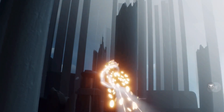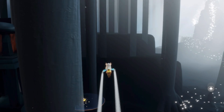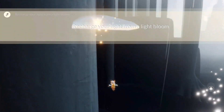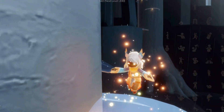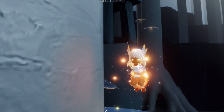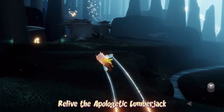To recharge our light from a light bloom, first we have to use all of our flight — make sure you have absolutely none left — and then land on one of these little glowing mushroom things. That is all we need to do. Just make sure you have no flight before you do that.